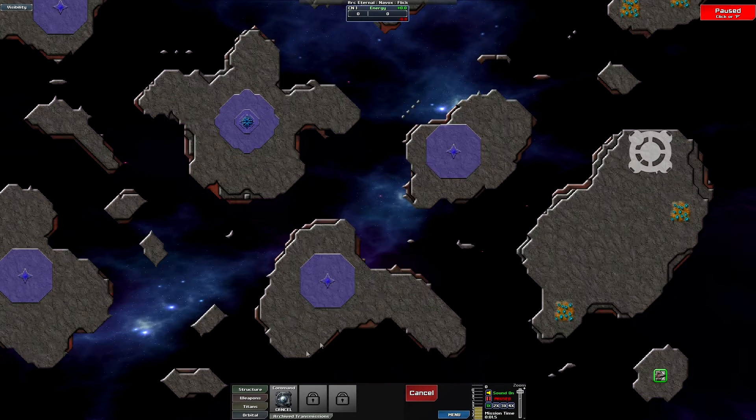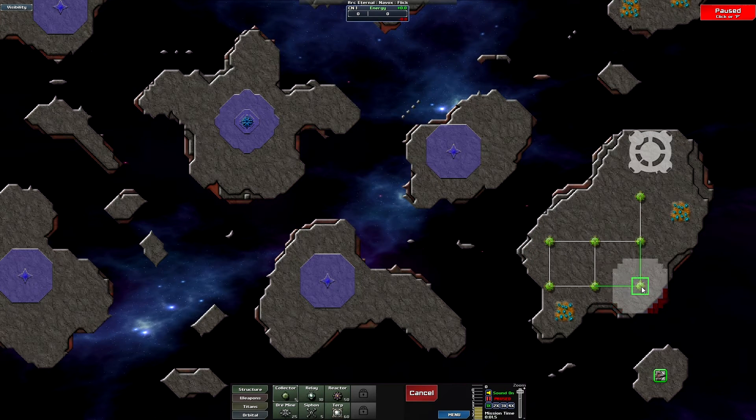You make your command center and then you generate energy, which you can do a couple of ways. You have these collectors — keeping with the StarCraft theme, they're pretty much pylons — except they get additional energy depending on how much room they have to turn the area green. You want to space them out as much as possible because you get no bonus for having them closer together. They turn the surrounding area green and you get energy equal to the amount of green area.